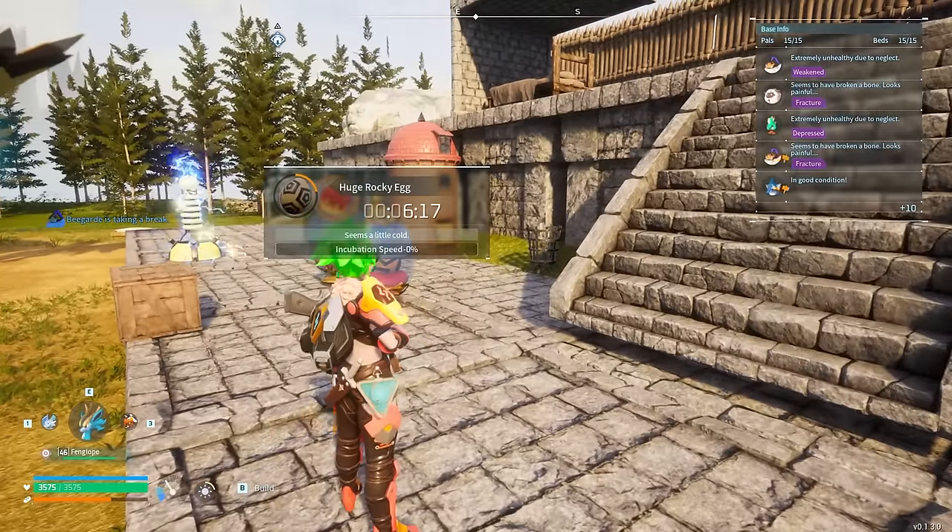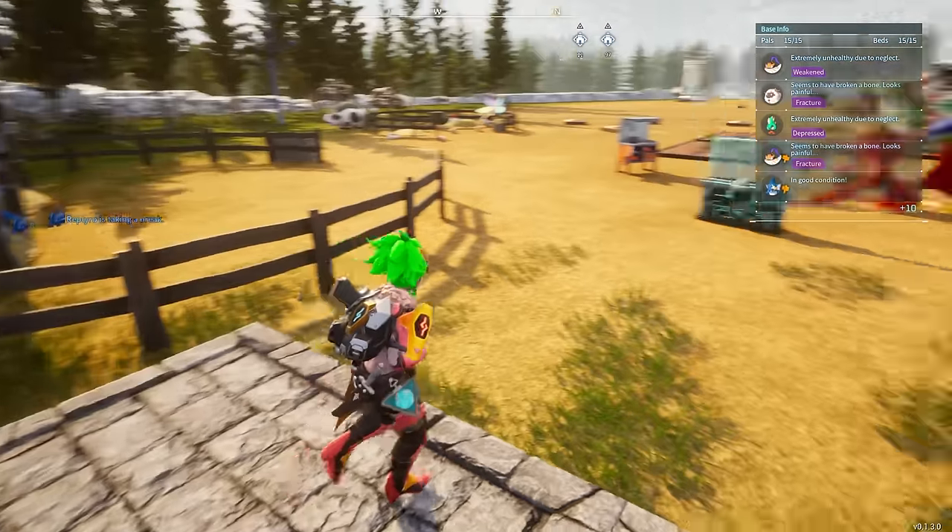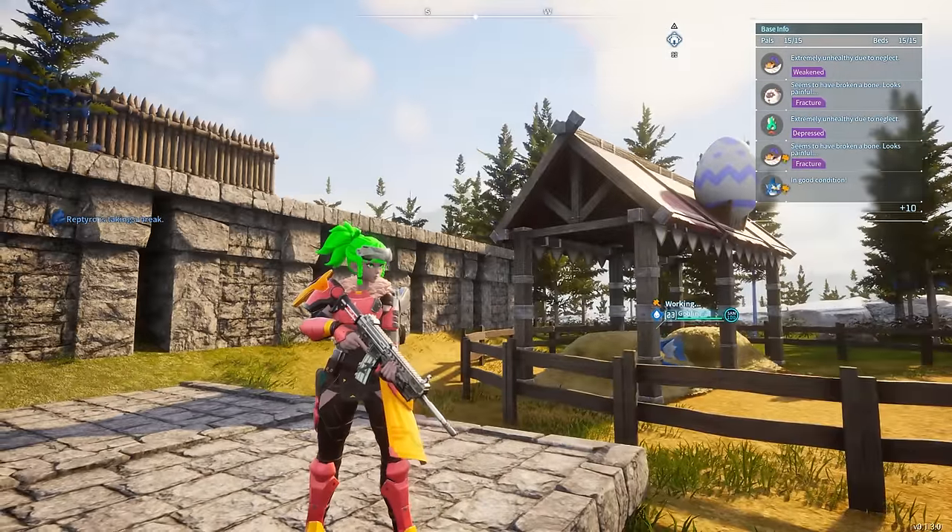So that is how you get an early game Anubis at like level 15 or 20. It's super easy to do, and you should definitely take that strategy and use it. Anyways, hopefully this video helps you out.